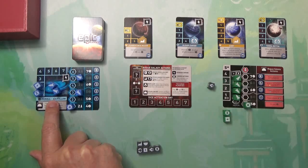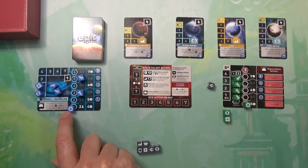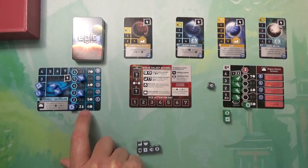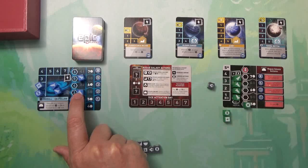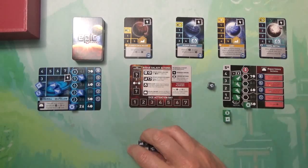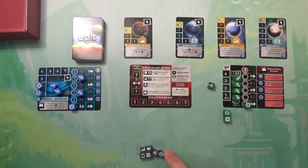I will start with two ships and get more ships by increasing my colony or empire level. At level two I get to roll five dice instead of four; at three I get my third ship; at four an extra die; at five a ship; and at six I roll all seven dice. Essentially all you're doing is rolling these tiny dice and taking actions based on what symbol comes up.